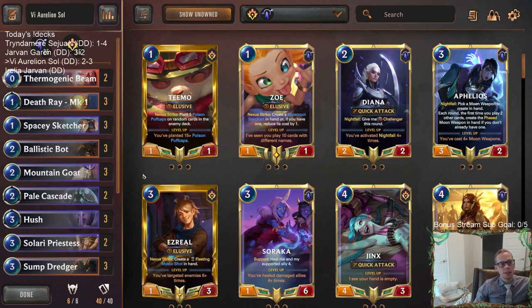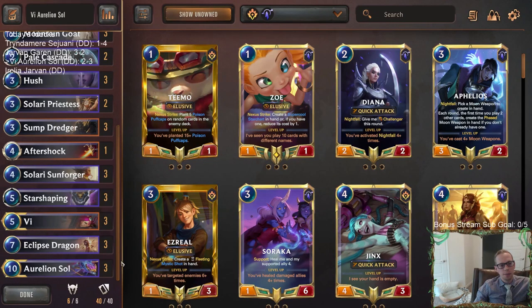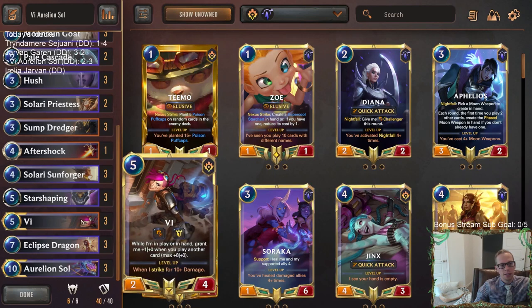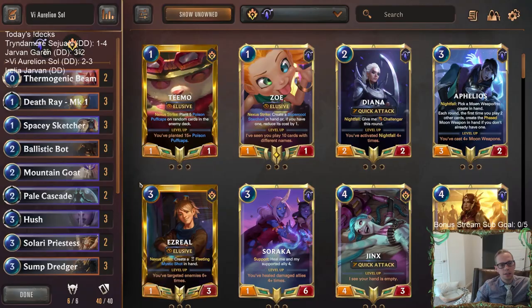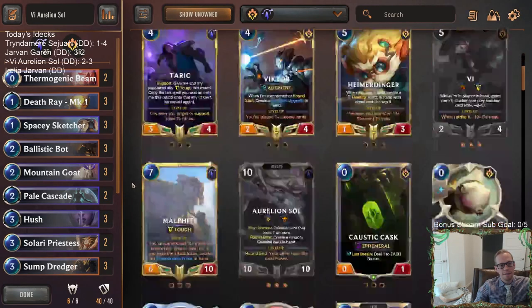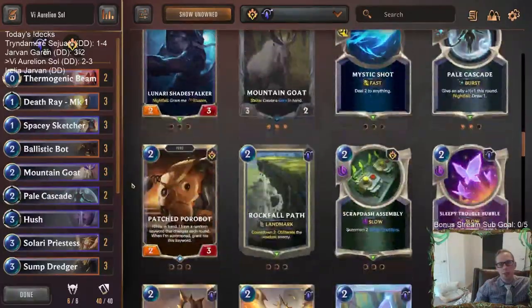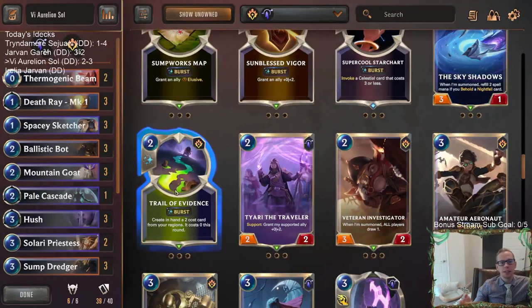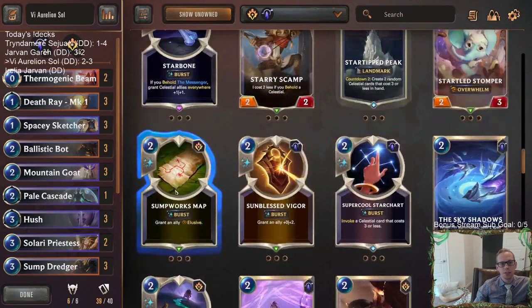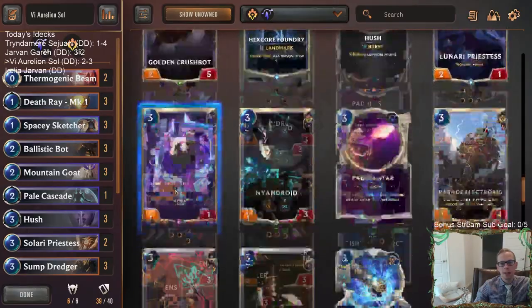So I ended up going two and three with the Vi Aurelion Sol deck — a little disappointing. Just really ran out of cards there in that one game and ran out of cards in our other game too. I talked about this beforehand and from playing these games it didn't change my opinion. I would really recommend taking out one Death Ray. Pale Cascade is usually pretty awesome — I like it a lot. I play Pale Cascade in all my Targon decks, but usually just one copy.